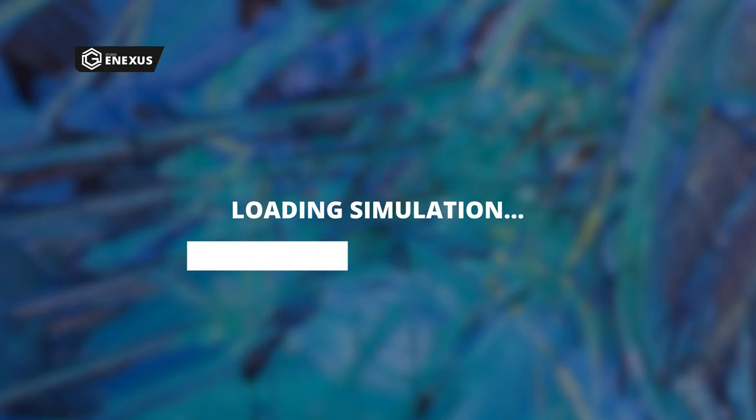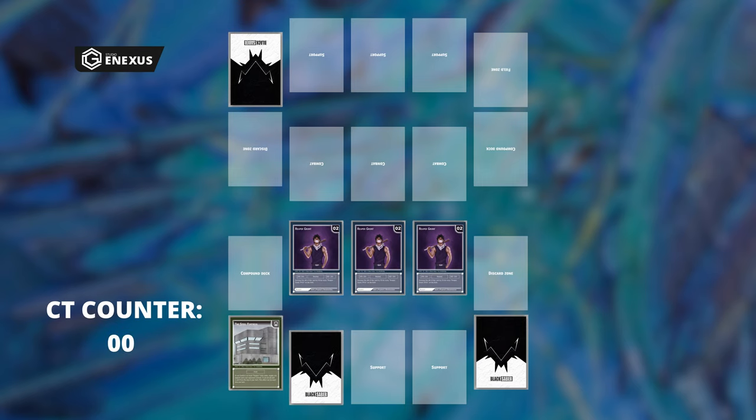Alright, let's simulate an active game and see how this information applies in a real match. In this simulation, player one has a field consisting of three combat cards and two support cards. Player two, however, only has one high-level combat card on the field.